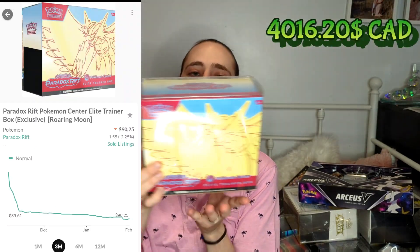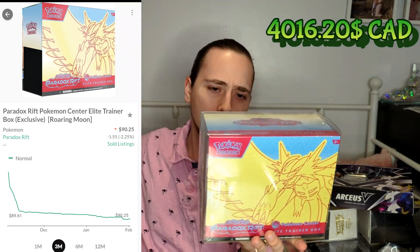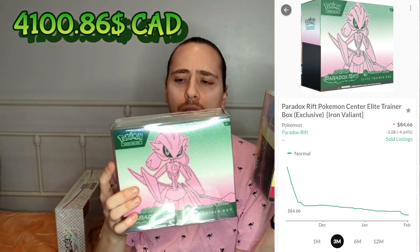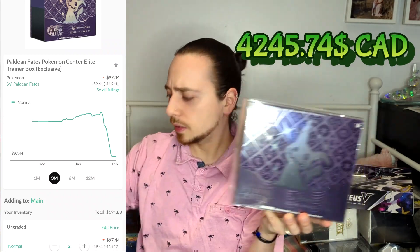After that we have the Paradox Rift. We have the latest one — the Twilight Masquerade Pokemon Center versions. They haven't opened the set yet, but I will very soon.